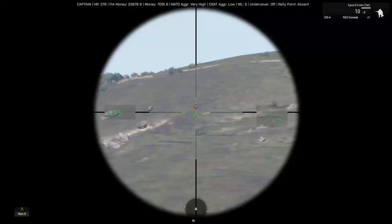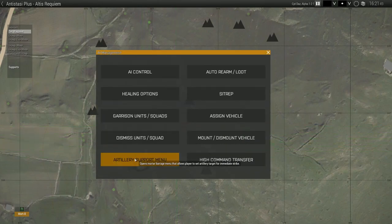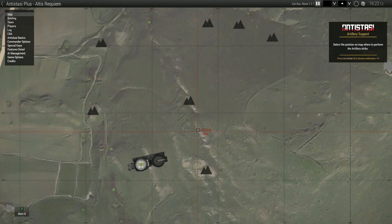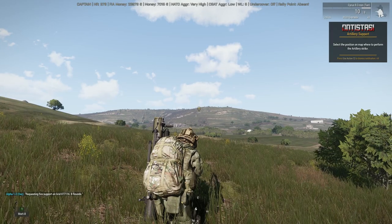We're going to mortar over there. Select them in high command, press Y, go to AI Management, then Artillery Support, High Explosive, Single Point. Select — let's do 8 rounds. That's where they're going to land.